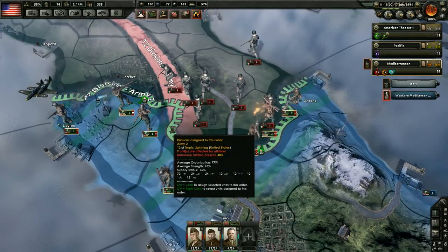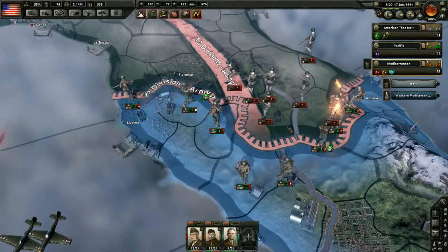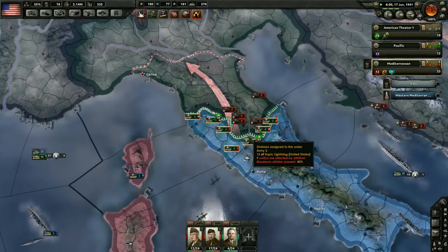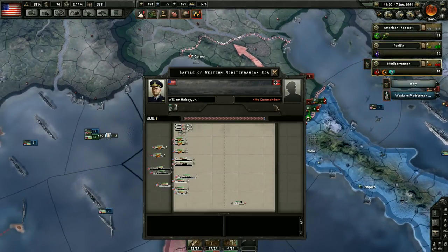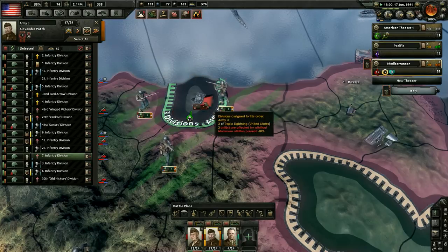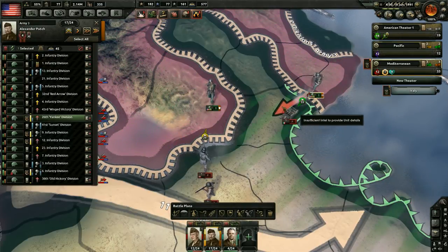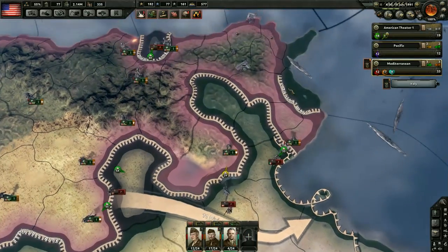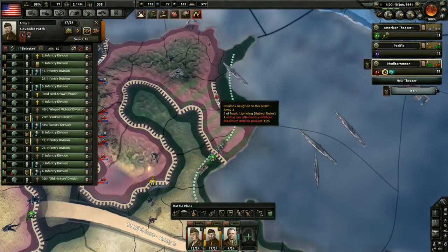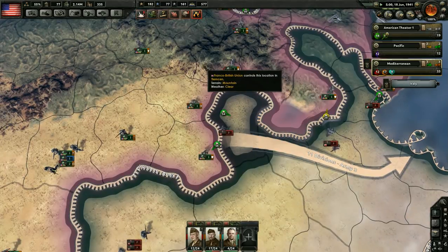We are still winning here, which is awesome. I wonder if we can take any other provinces — these guys are leaving, so let's advance right there. We have a naval battle — oh it's just some convoys, never mind. I keep forgetting the Xs don't even have any troops. Let's attack here — we have that tank division completely surrounded right now. Let's keep that offensive up and push them back. Let's delete this front here — I don't know what these guys are doing.